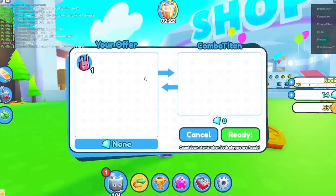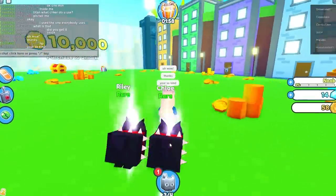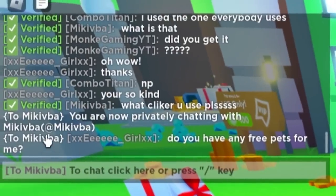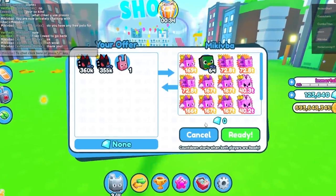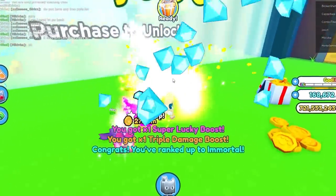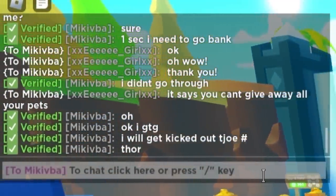Combo Titan made me do a trade — not that one, dude. Combo Titan again is doing this — 'Give her better pets!' Oh my god, he gave her better pets but fewer of them. Wow, thanks — that's insane, he is really kind. I asked another person if they had free pets — the trade was ignored for a second, they needed to go to the bank. Oh wow, thank you! They can't have an empty inventory. I don't think I have the better team, but we'll see how far I can get with seven minutes left.